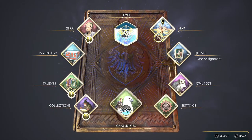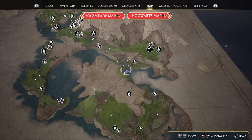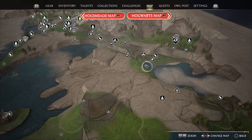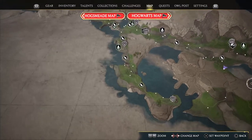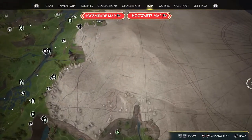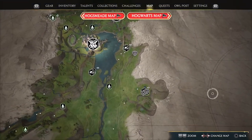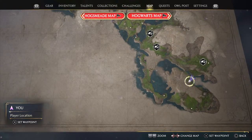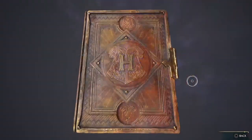Level 29 map — The Highlands. Enemy level 30 to 40. Location: Cladmar Coast. Collection chests: 27 out of 117. Setting waypoint at The Hut, level 29.